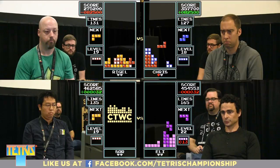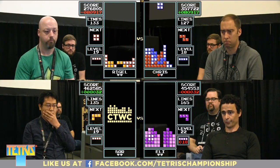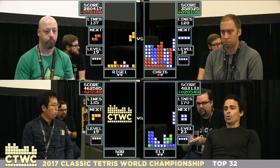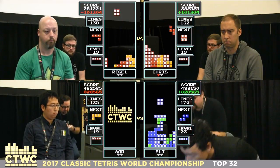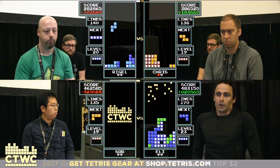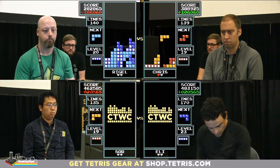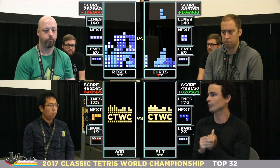Rigel advances to level 19 but is down about three Tetrises, though he's clean and he's in it. With style, Eli takes round one. Nice pace — a max-out pace is really a transition score. When you hear the term transition score, that means when they transition from the 18 speed to the 19 speed, and any score above 500 at that point is what we might call a max-out pace.